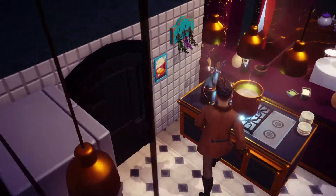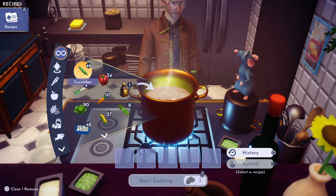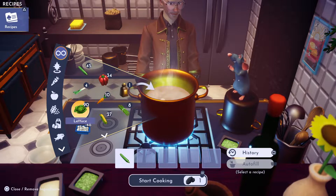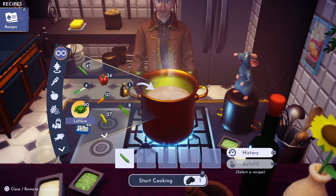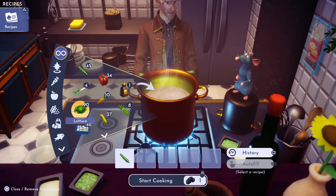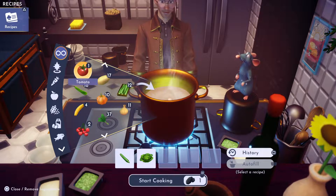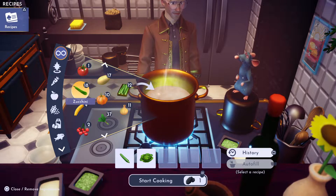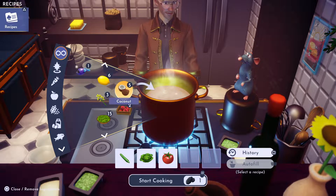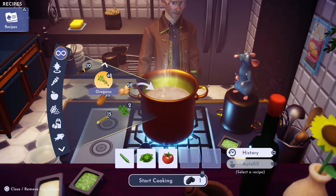You need the ingredients. Number one is a cucumber - you can get that at Frosted Heights goofy stall. We need one cucumber, we need lettuce which comes from the meadow, also from a goofy stall. And we need tomato, which you can get at the goofy stall on Dazzle Beach.